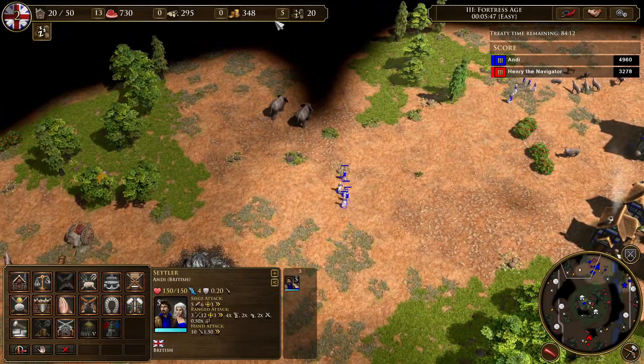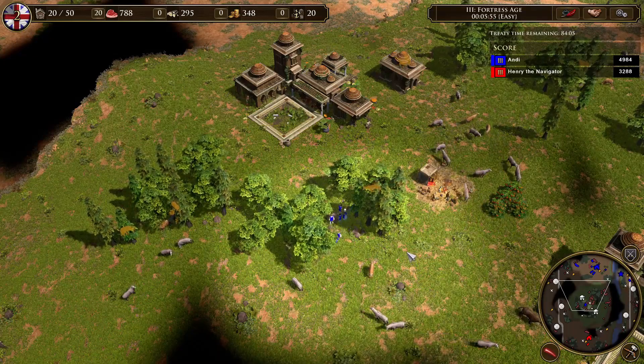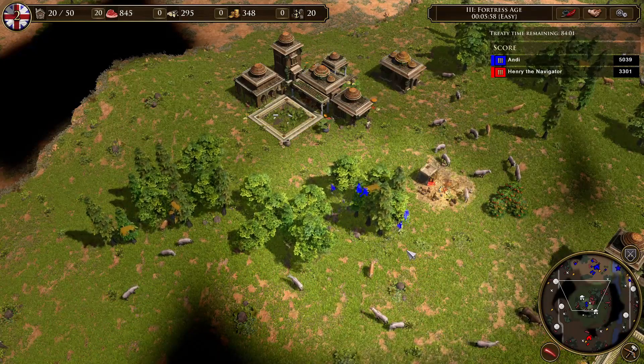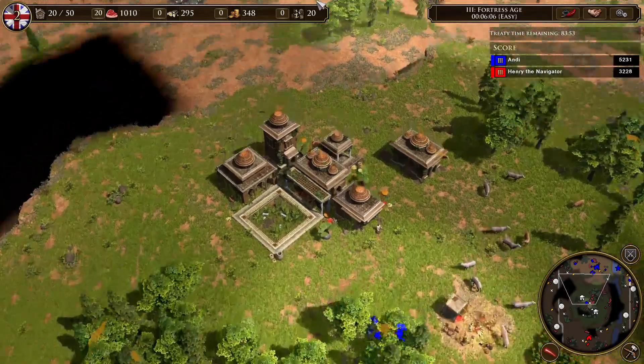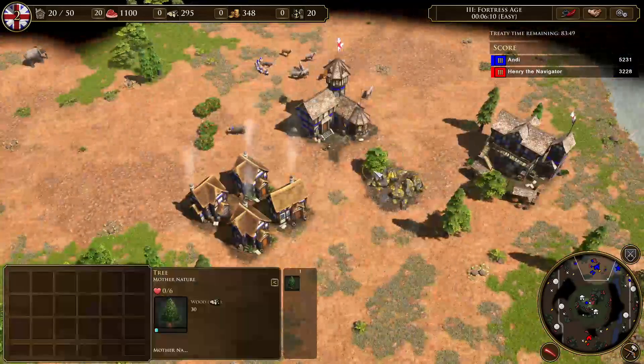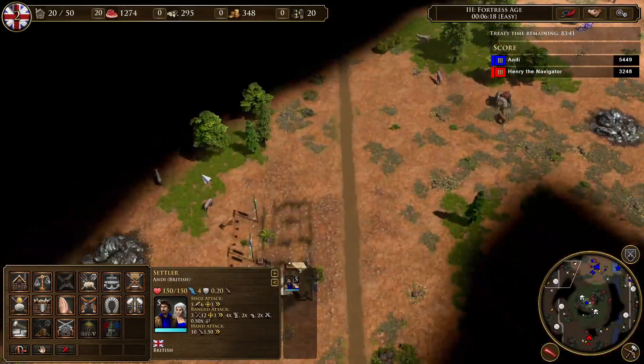When you send your villagers to wood, they cut a tree and then they have to move to the next one. Or if they hunt animals, they kill an animal, gather it, and once it's finished they move on to the next. And the same goes for the mine — if they finish a mine, they have to move on to the next mine and can't gather any coin during that time.